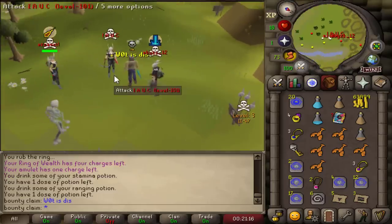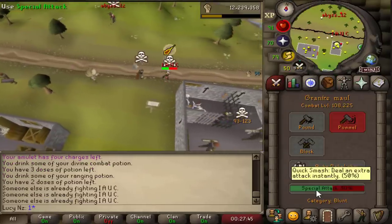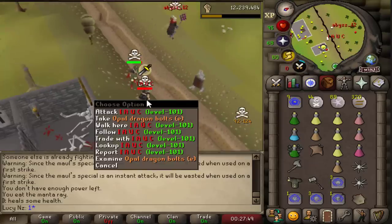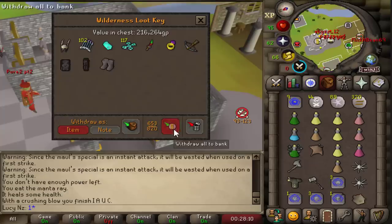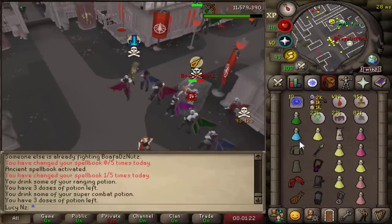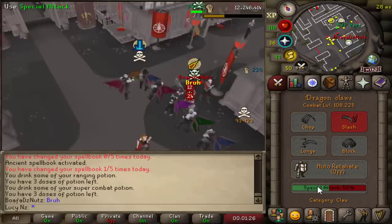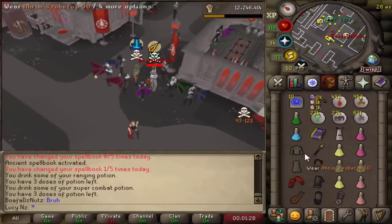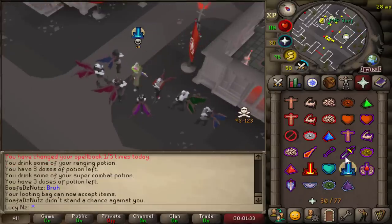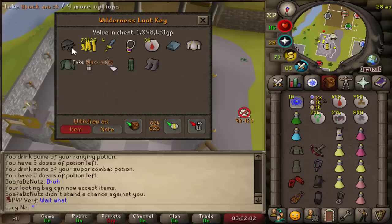What did I just find? Oh my god I actually killed him. 200k - that was just a funny kill though. He's so dead. Thank you Verb for the scout. He had a slayer helm - that could be something. One mil, we got a black mask. Beautiful.